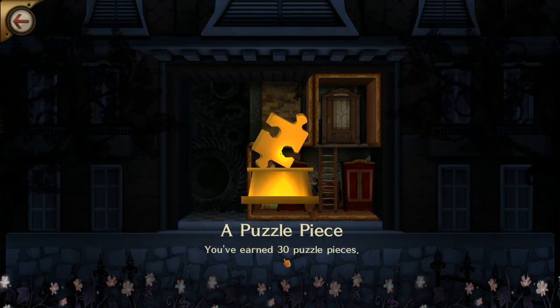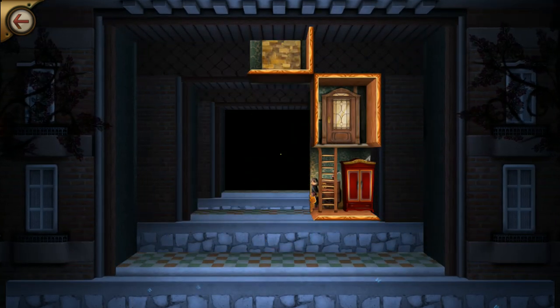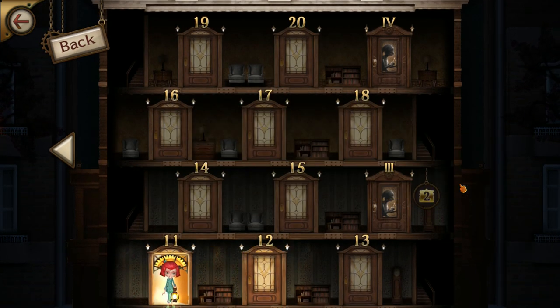I have earned 30 puzzle pieces. You're the smartest kid I've ever seen in the mansion. Actually, Greg Crowe will be the smartest kid this guy will ever see in the mansion, but I'm a good substitute. Let's do one more.